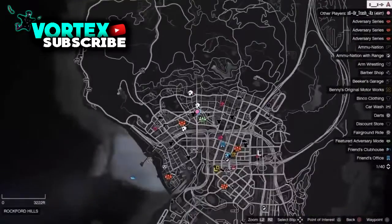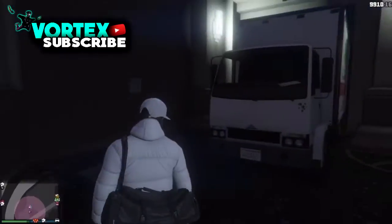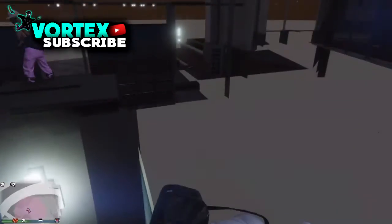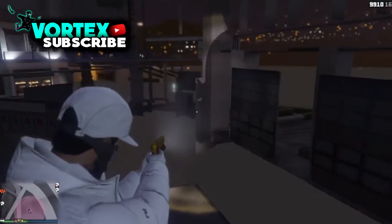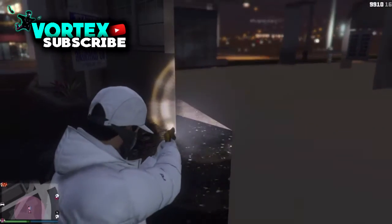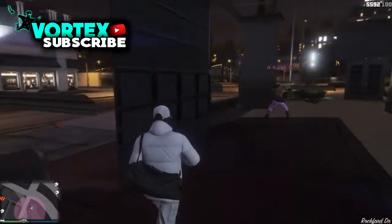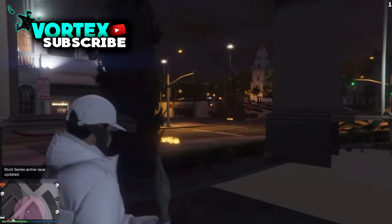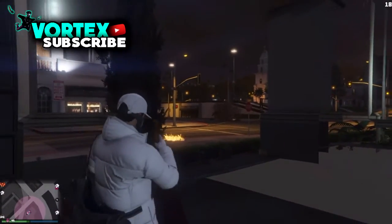Alright guys, so for this next wall breach you are going to need a mule. Come to this location on the map and park the mule with the back up against the fire department's door where the fire engines come out. Climb on top of the mule, walk to the back, and jump up into the roof. Walk along the small pillar and slowly make your way around and drop down. You can shoot out of here and it's a really clear area. Even better, this is a really popular location where people come to customise cars, so you can catch a lot of people off guard.